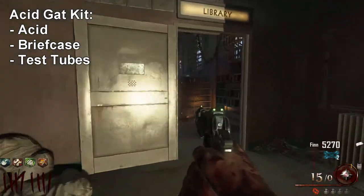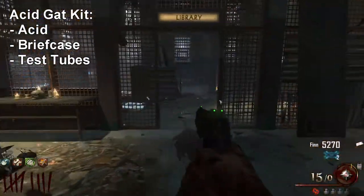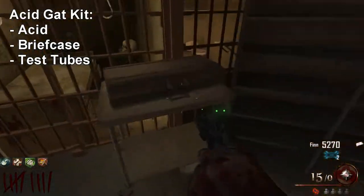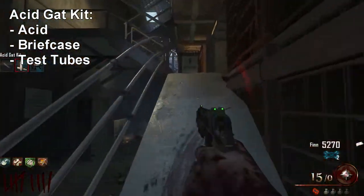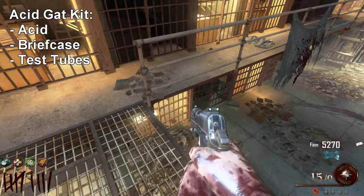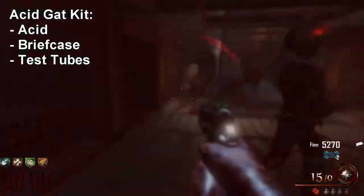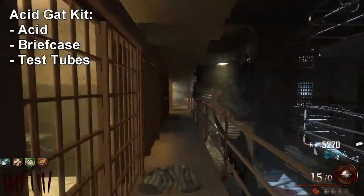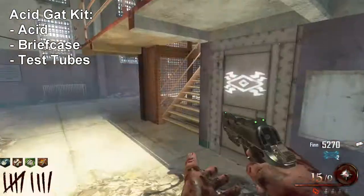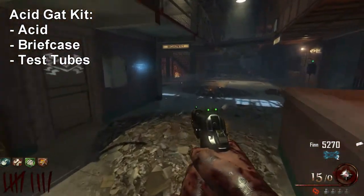There are three possible spawn locations for the briefcase. First, right outside spawn on a table. The second is past the first dog, past the B23R, under the stairs. The third possible spawn location is through a narrow hallway near the cafeteria, across from the afterlife box. Those are the three possible spawn locations for the briefcase.